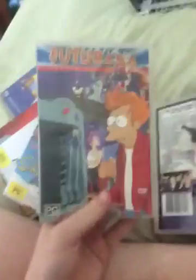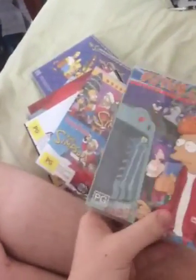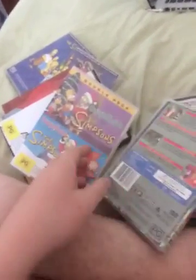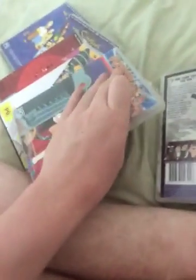This one is Futurama, Season 1. It's PG, contains low level violence, adult themes and low level language. It was created by Matt Groening, just like the Simpsons. Here's the front, spine, and the back. Here's the disc. I heard that Nicholas Sexton actually likes Futurama as well as the Simpsons — he says he's got some Futurama DVDs.